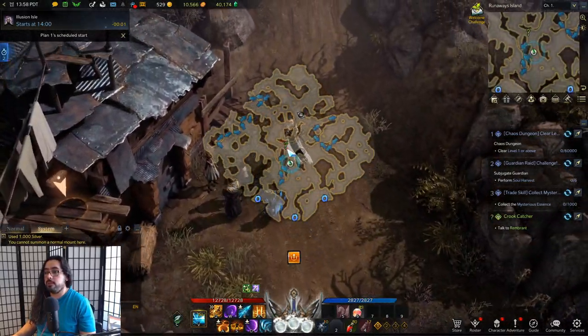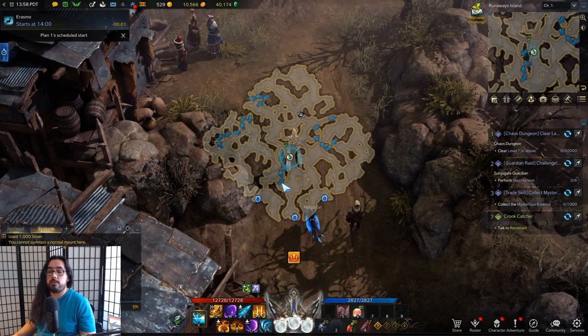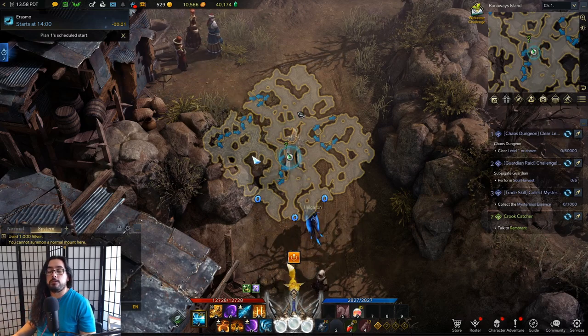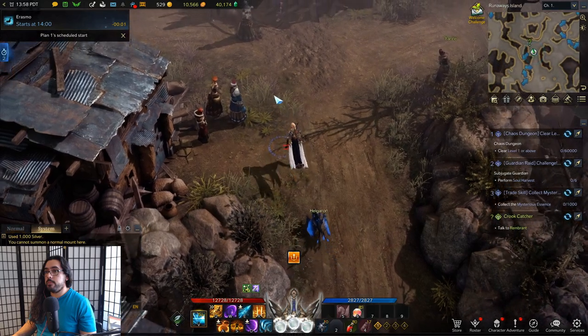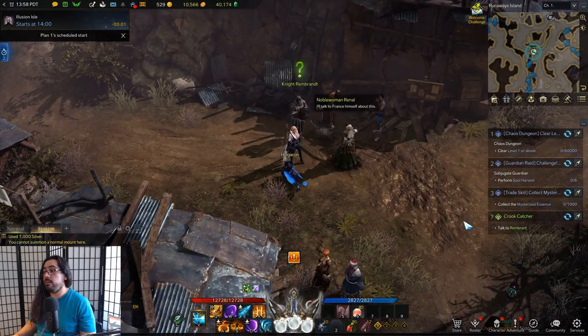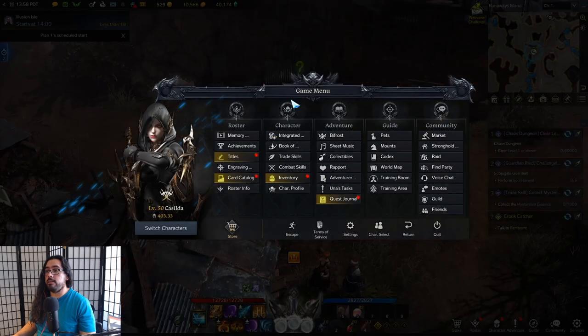You don't have to run across the whole island. Generally you want to stick around the areas where there are the little arrows — those are to jump up and down buildings. That's it, guys — that is how to do Runaway Island. It's not really that bad, it's a super quick daily that gives you harmony shards and reputation.